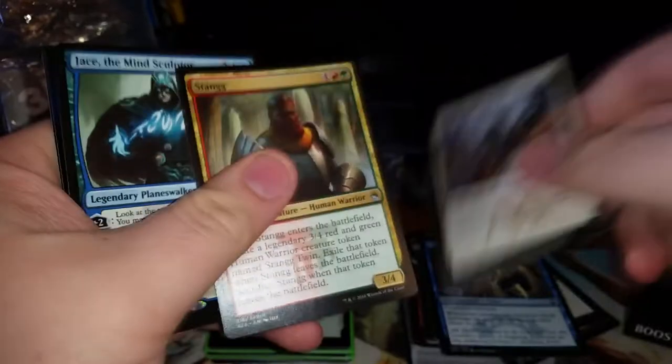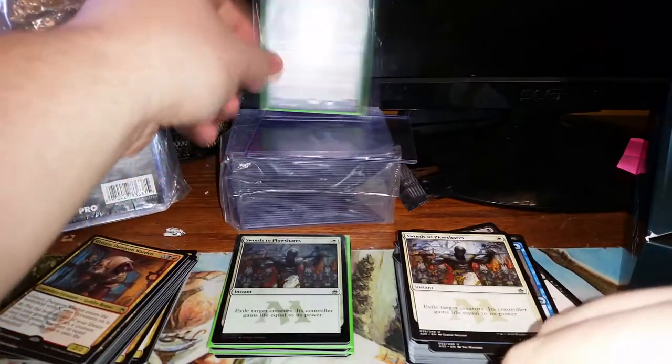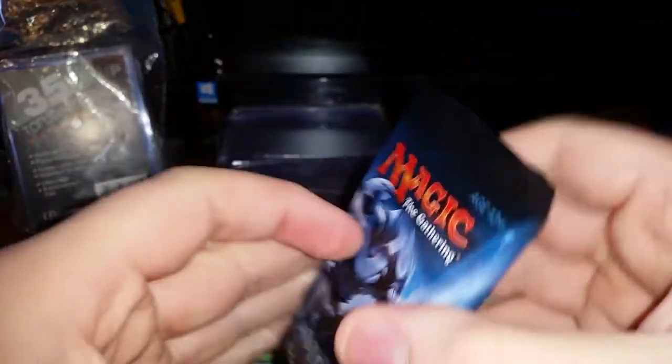Pack 17. Curiosity. Swords to Plowshares. Jace, the Mind Sculptor! And a foil Relentless Rats! Jace is absolutely going in a sleeve and a hard plastic case. Good old Mr. Jace — that just probably took the value of this box and doubled it. He gets his own special spot. This box just went from really terrible to decent with that Jace.